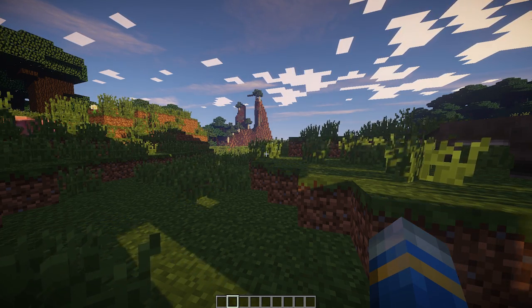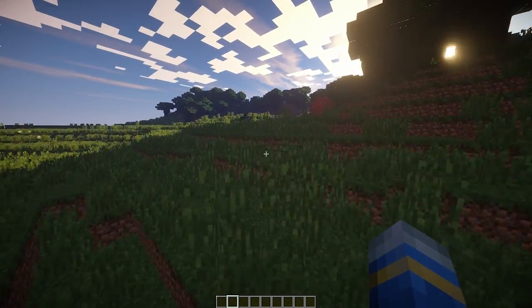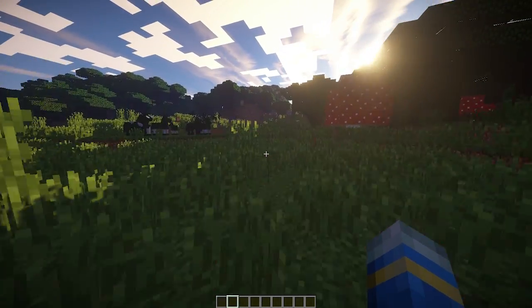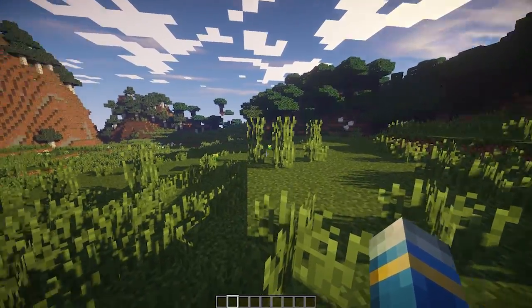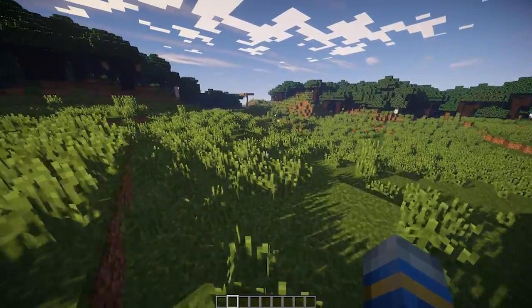Hey guys, welcome to another plugin tutorial. Today it's on Grief Warfare. A few years ago on my old server I created a similar minigame where you had lots of TNT and had to kill your opponents and blow up the arena. This is pretty similar — your goal is to blow up as many blocks as you can before the time runs out. It's a lot of fun; everyone loves to blow things up.